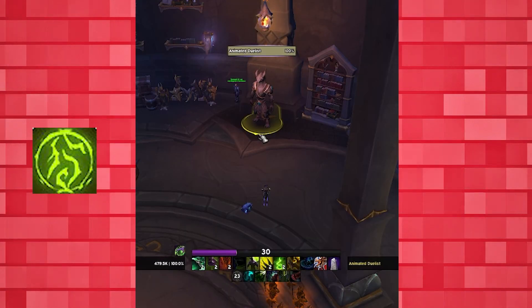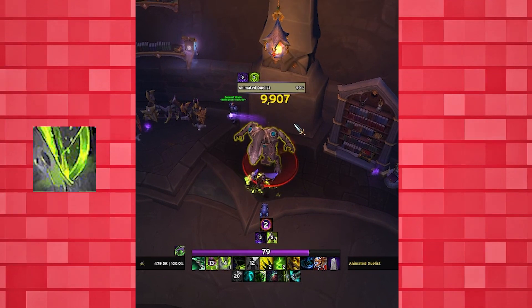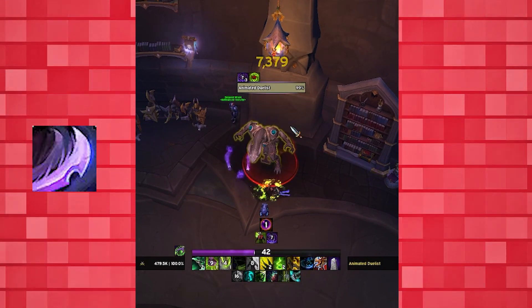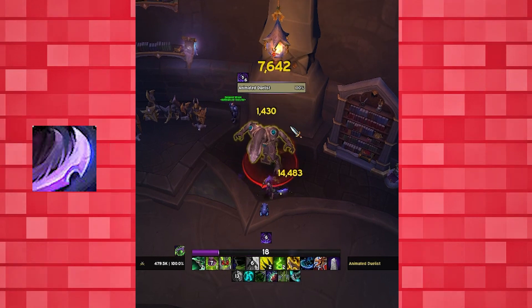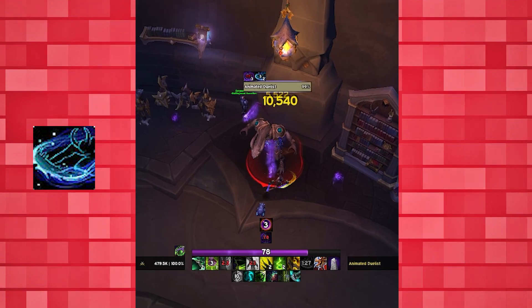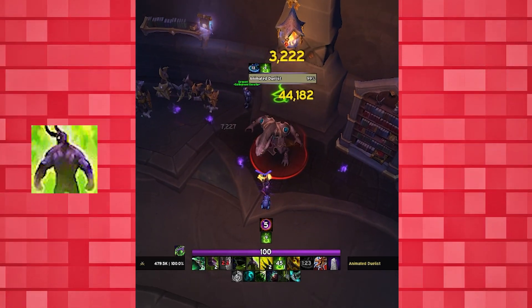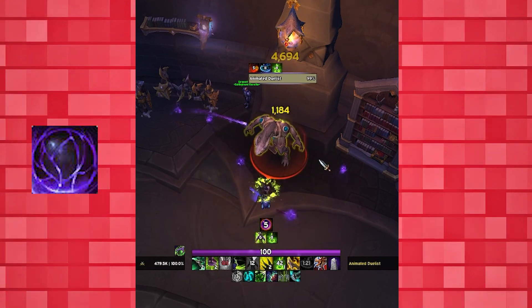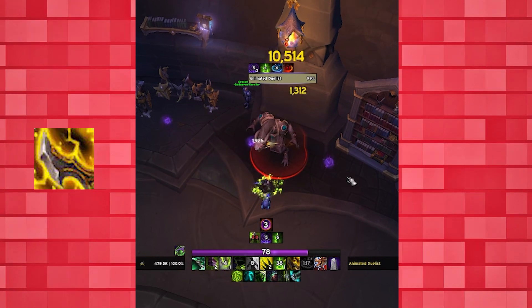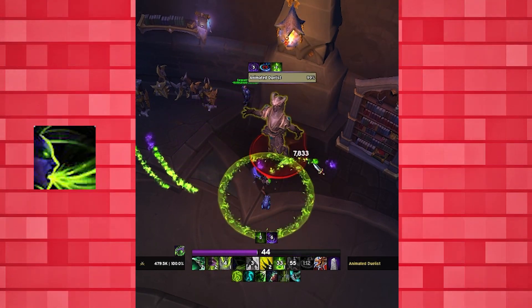A general opener with all three major offensive cooldowns using the Fiery Brand build would go as follows: pre-place Sigil of Flame before the pull, Infernal Strike into your target, Immolation Aura, use Fracture twice, Soul Cleave until you are out of fury — or Spirit Bomb once first if fighting multiple targets — follow that up with The Hunt, then prepare for a brand window by building to 90 fury and 4-plus souls. Then use Fiery Brand, Immolation Aura, Spirit Bomb, Soul Cleave, Fracture, Soul Carver, Spirit Bomb, Fracture, Spirit Bomb, Fracture, and finish it off with a Fel Devastation.